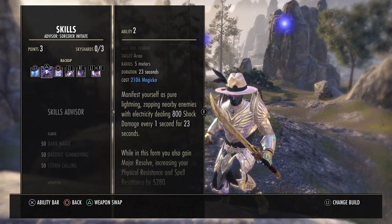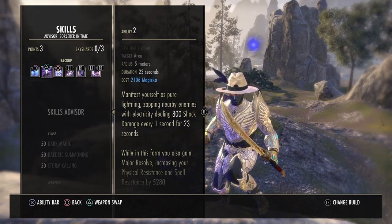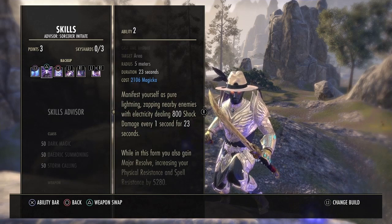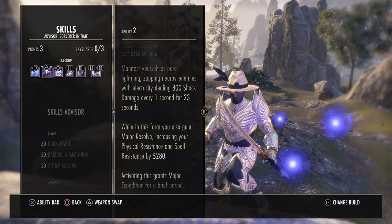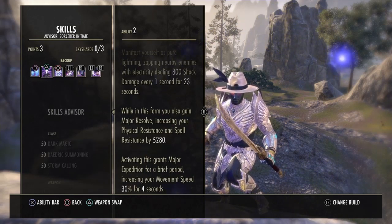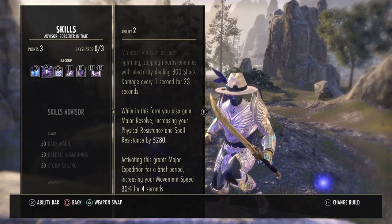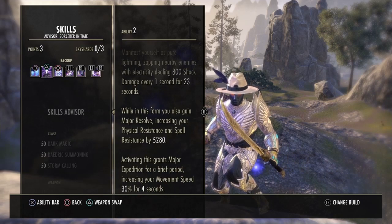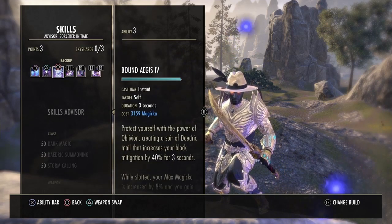Next we have Boundless Storm — you'll need to use this every so often. You surround yourself with electricity dealing 800 damage per second for 23 seconds. It also increases your physical and spell resistance by 5,000, and grants a 30% movement speed increase for four seconds, which helps you roll out of danger.